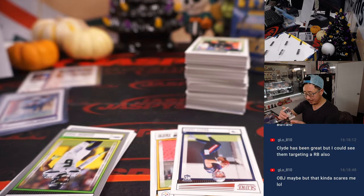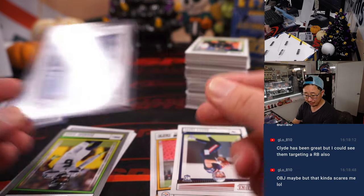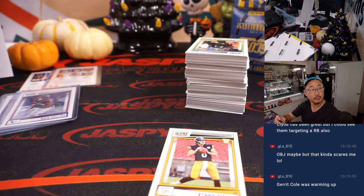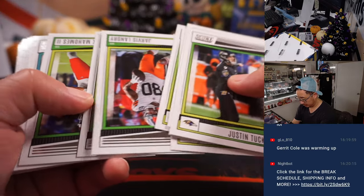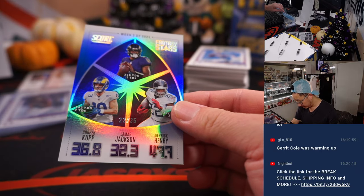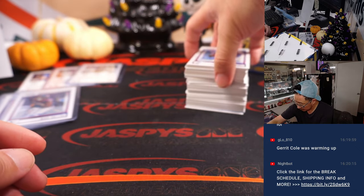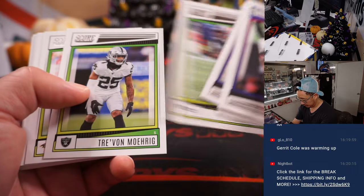There's Nico Collins, also for the AFC South — Chris. And here's another Bailey Zappi for the AFC East, Chris. And a Kenny Pickett for the AFC North — that's for David. And another numbered triple here, 22 out of 35 — that'll be another separate randomizer.